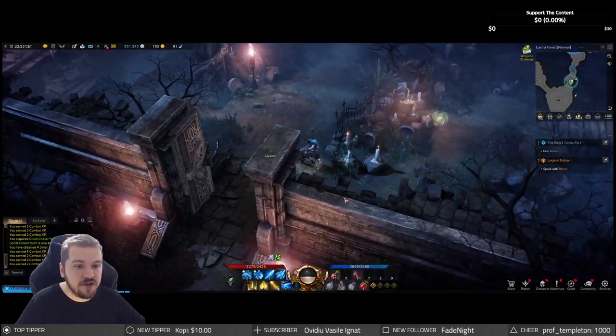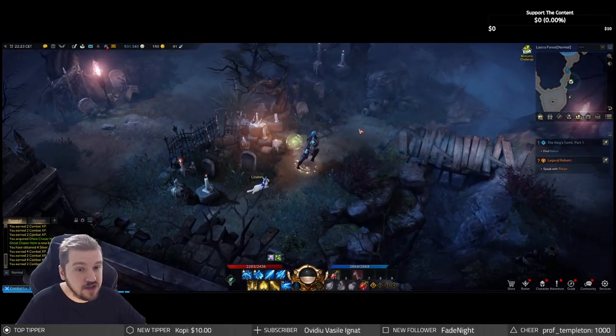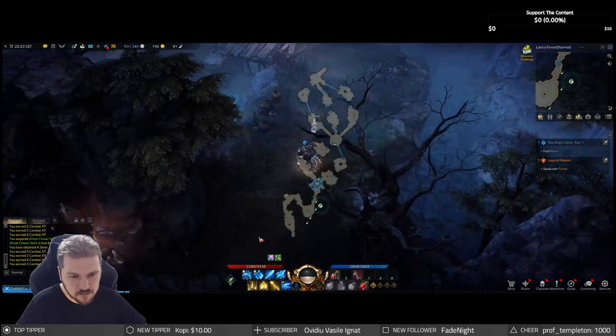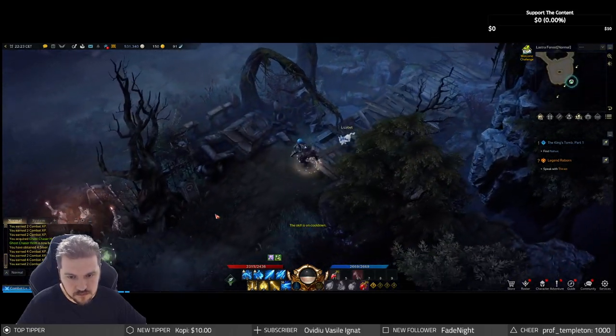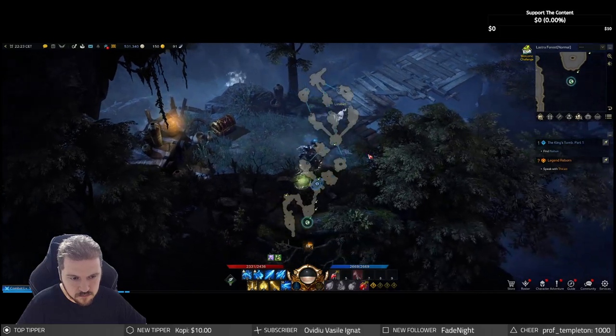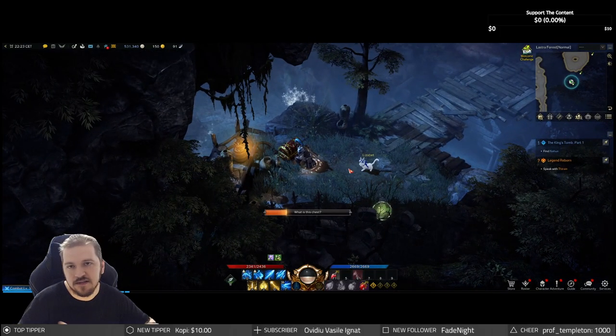As soon as you open up the first gate, make sure you go to the right — right here — and there's going to be a bunch of Mokoko Seeds. And finally, one hidden treasure chest, which contains meh loot.